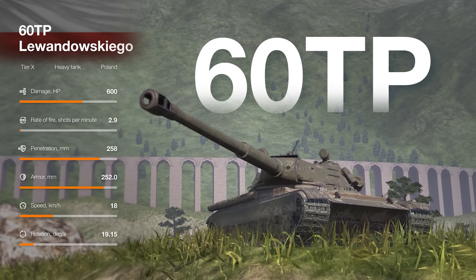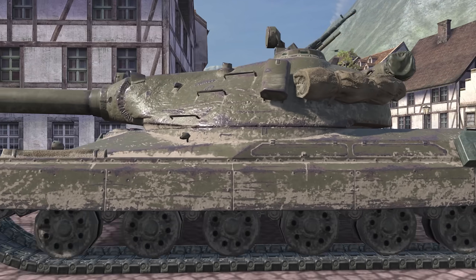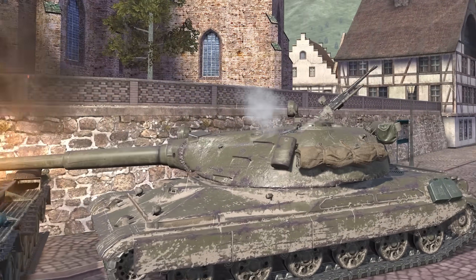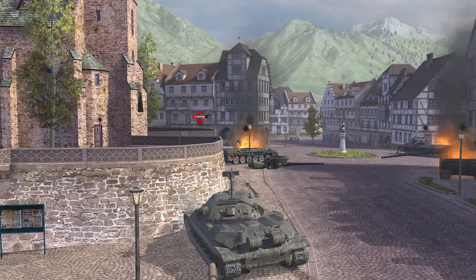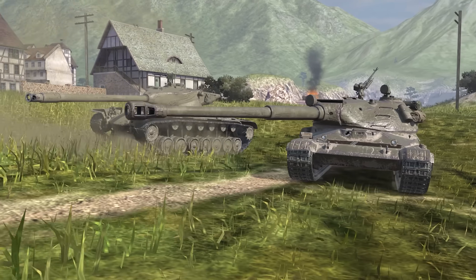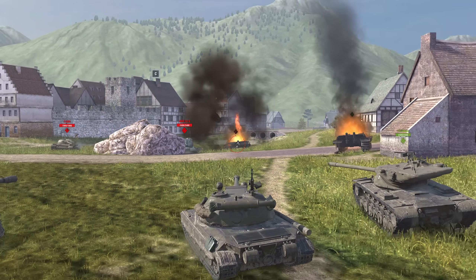At Tier X, we have the 60TP Lewandowskigo. It features 280 mm of frontal turret armor, a solid frontal hull, and side screens — a real fortress on tracks. It will be a challenge to penetrate; you need to aim at the hatches. Taking damage isn't that scary, as the 60TP has plenty of hit points. The sloped upper armor plate will withstand most hits, but it's important not to expose the vulnerable lower glacis plate. Keep moving to make it harder for the enemy to hit the hatch on the turret.